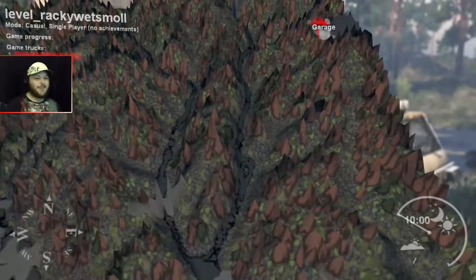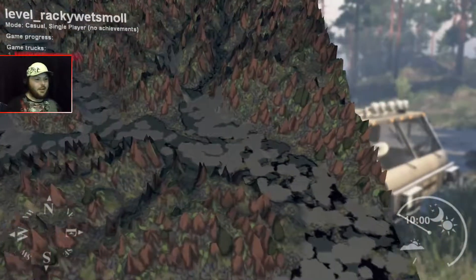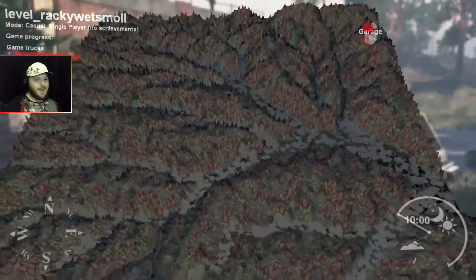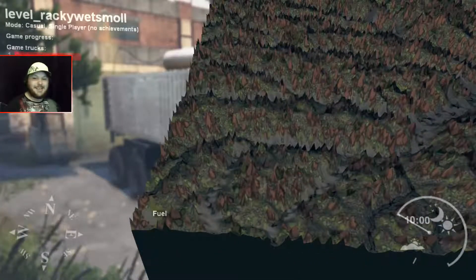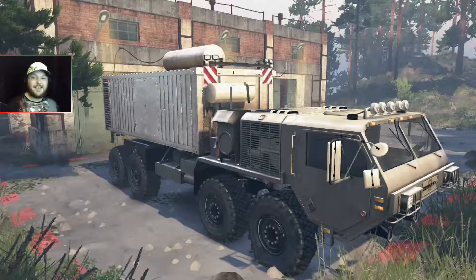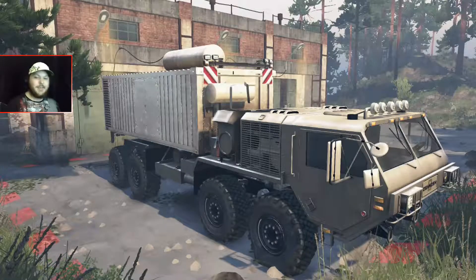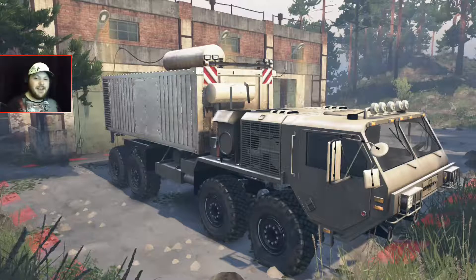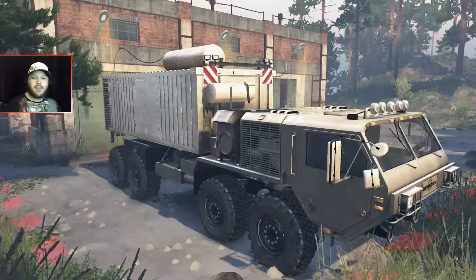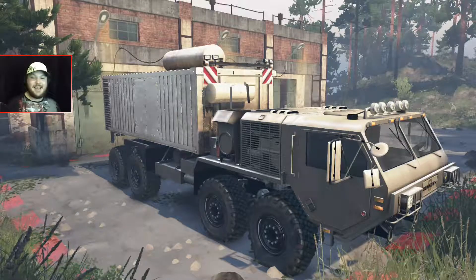This is the new map, Rocky Wet Small — a pretty hardcore map. The only way to get to our advanced logging base camp site is to travel through a low river system all the way to the end of the map where the field is. This is going to be quite the trek.